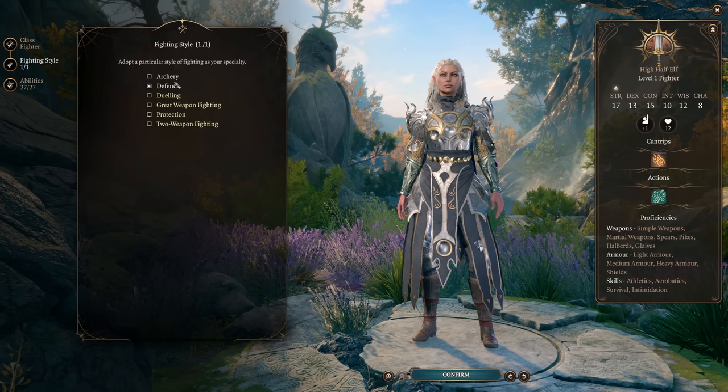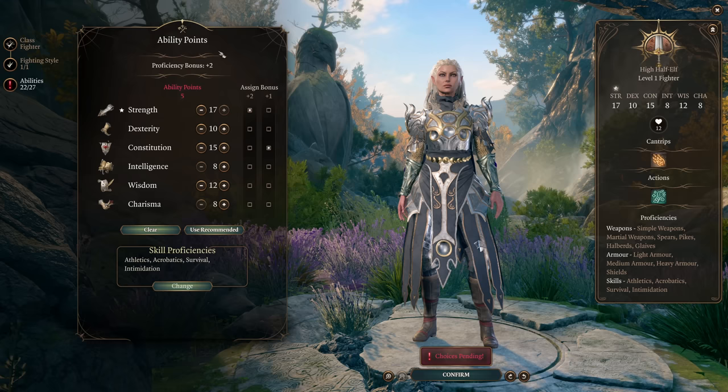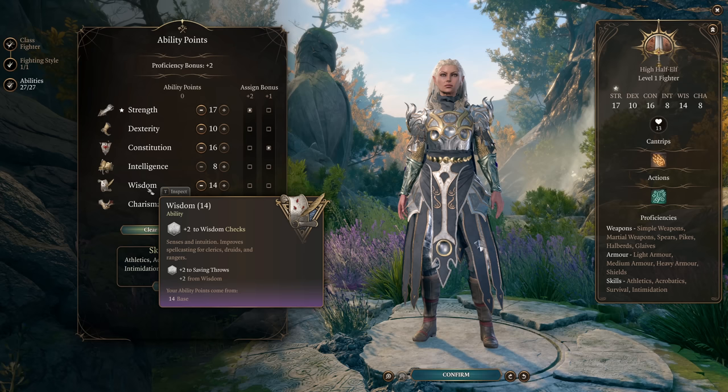So we're going to start by leveling up in Fighter. Since we want to be dual wielding weapons we're going to take Two Weapon Fighting, allowing us to make attacks with our offhand. For our ability spread we're going to stay closer to the default fighter ability spread than I usually would — dropping Dexterity down to 10 since we intend to be in heavy armor, going to 16 Constitution, 17 Strength, and 14 Wisdom.